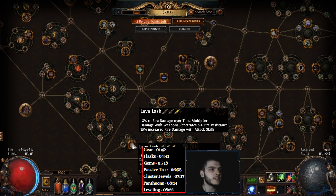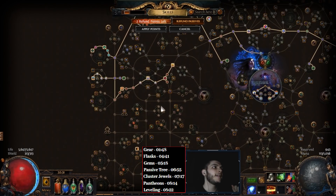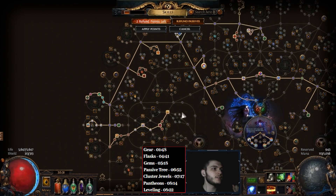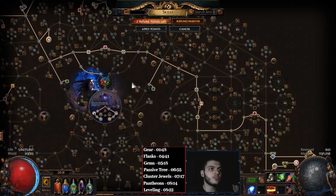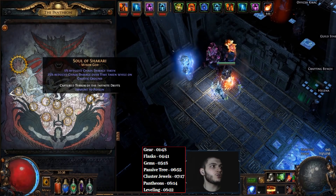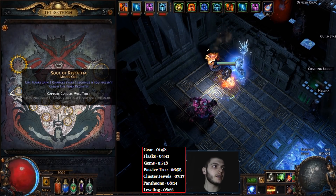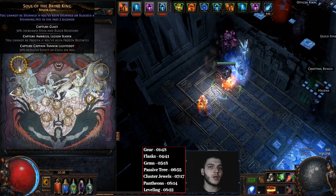For Anointments, Lava Lash is your best bet for damage but it requires a Golden Oil, so early on you can go for something like Arsonist. I'll let you take a look at the Passive Tree yourself, and I will also put a Path of Building link in the description if you want to copy it from there. For Pantheons, as always Soul of Lunaris for mapping and for bosses swap to Ryslatha. For the major Pantheon, you can go for whatever you want.